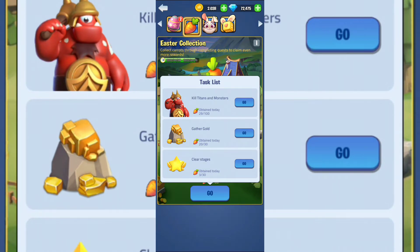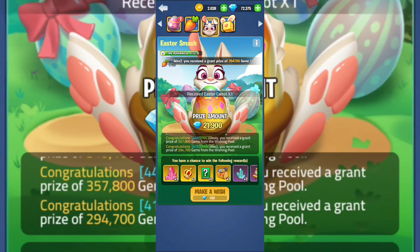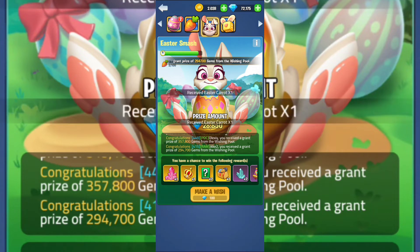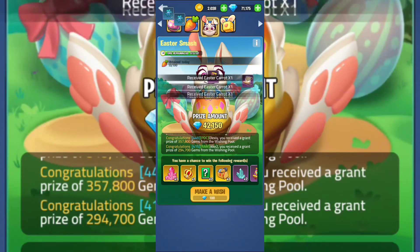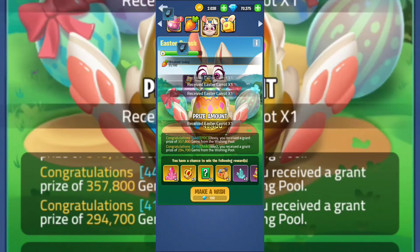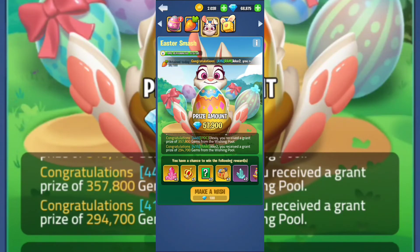Now the third part — the Easter Smash — this is the big deal. For the first 100 smashes you do each day, you're going to get carrots, as you can see them multiplying. The first 100 are guaranteed to give you 100 carrots. Afterwards it's going to be random. Besides carrots you're going to get rewards like skill points and talent boxes.